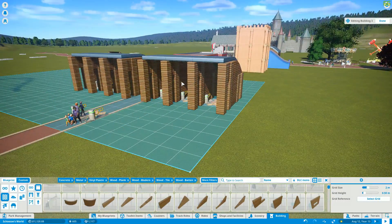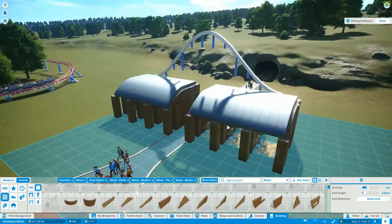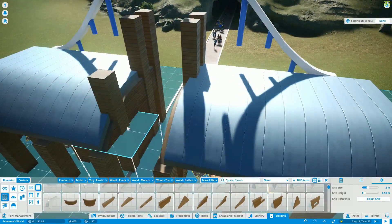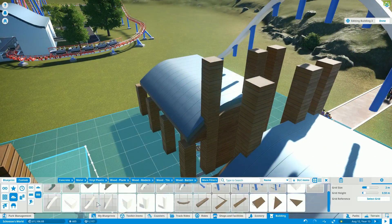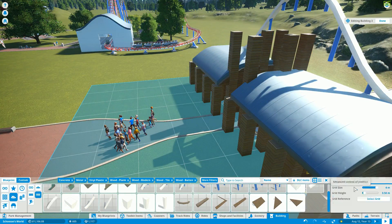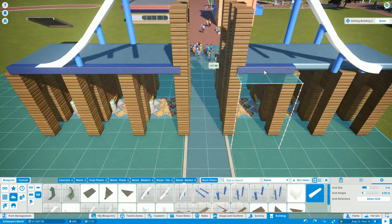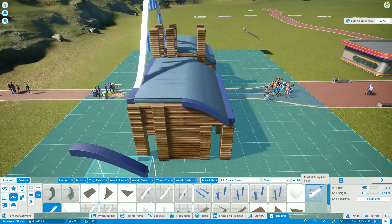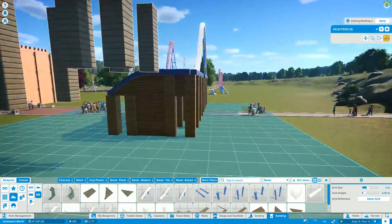Hello everybody, welcome to another episode of our let's play of Shoesies World on Planet Coaster. There has been quite a bit going on and I've done quite a bit of work to the park. If you saw my last episode, I made three buildings and those three buildings have since been moved elsewhere — they are no longer in the front of my park. I thought having a little bit of each theme at the front would bring a cool look as you enter, but I ended up realizing it sounded great on paper but didn't work great after the paper.